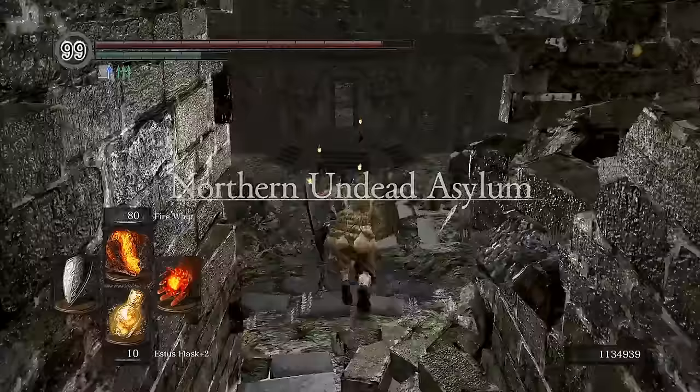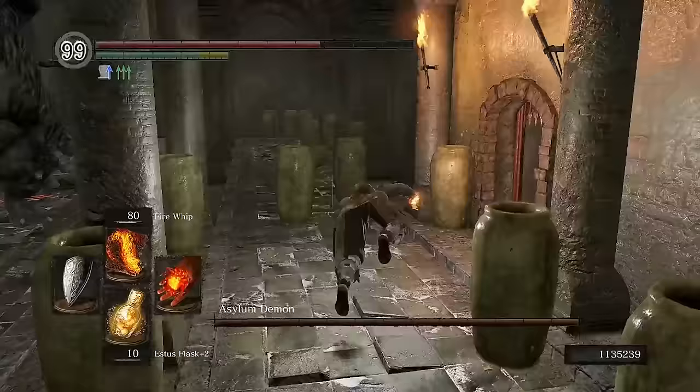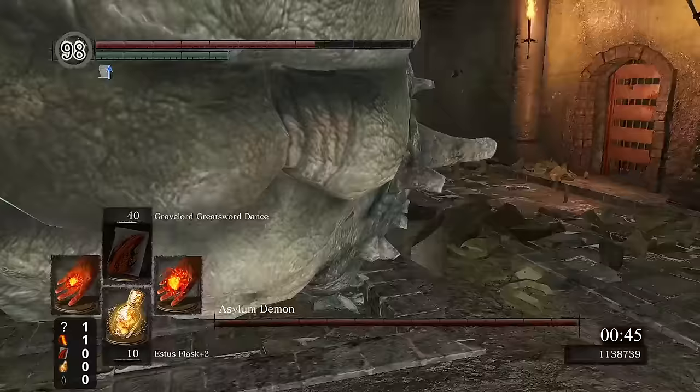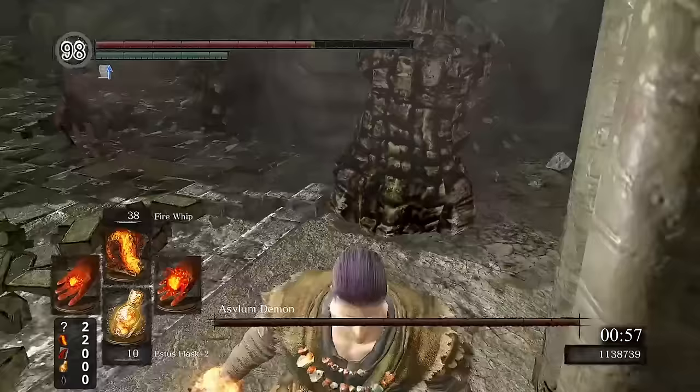Next, we head back to the Undead Asylum, where the Asylum Demon has been very patiently waiting for us. He doesn't seem to like that we've been doing things out of order, and so promptly knocks us out the door, which is quite hilarious. So instead, we get to dispatch two Black Knights, pick up the Peculiar Doll, and chat with Oscar one more time before making our way back to Asylum's Arena. While it does take a bit to actually get the hit off, Asylum Demon is indeed a one-shot, and we're off to our next demon.